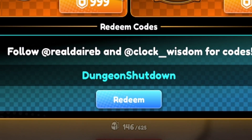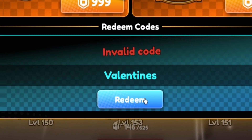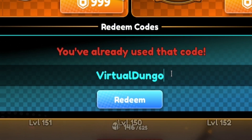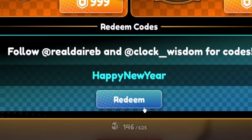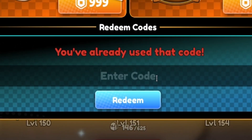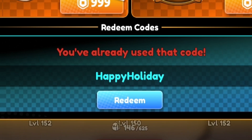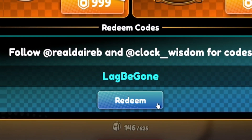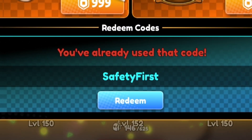Next redeem valentines — V-A-L-E-N-T-I-N-E-S. After that enter w12, then redeem virtual dungeon, then happy new year spelled H-A-P-P-Y-N-E-W-Y-E-A-R, then jingle bells — surprisingly still working — then happy holiday spelled H-A-P-P-Y-H-O-L-I-D-A-Y, then lag be gone spelled L-A-G-B-E-G-O-N-E, and finally redeem safety first — S-A-F-E-T-Y-F-I-R-S-T.